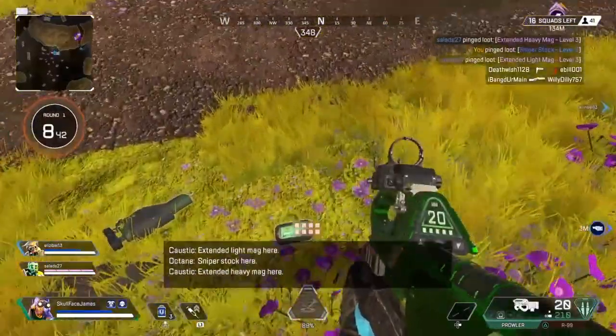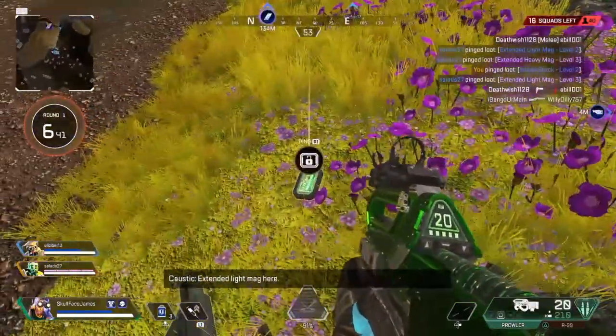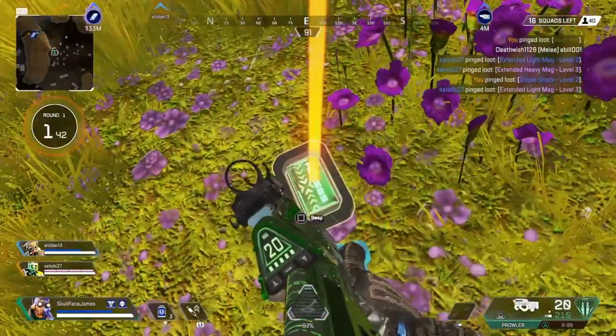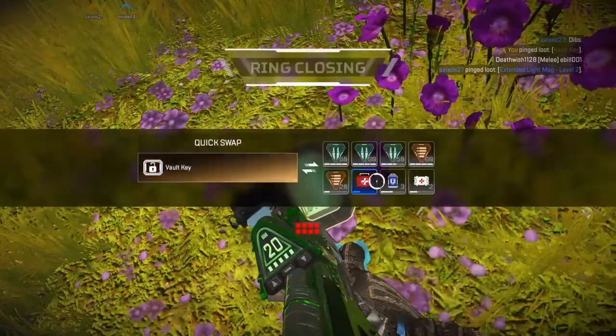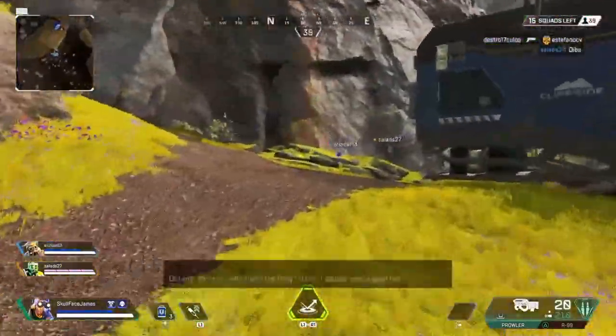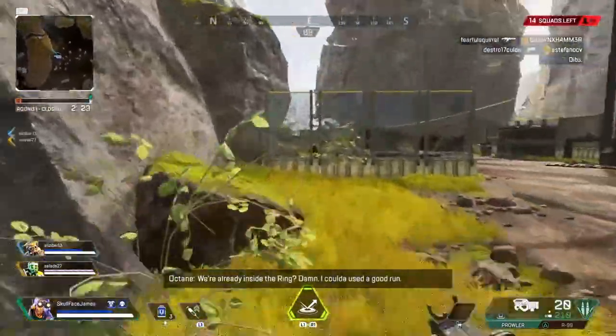Sniper stock here, level two. Extended light mag here, level two. Found the vault key here — I can use that. Call the vault key, compadres. We're already inside the ring? Damn, I could've used a good rotation.